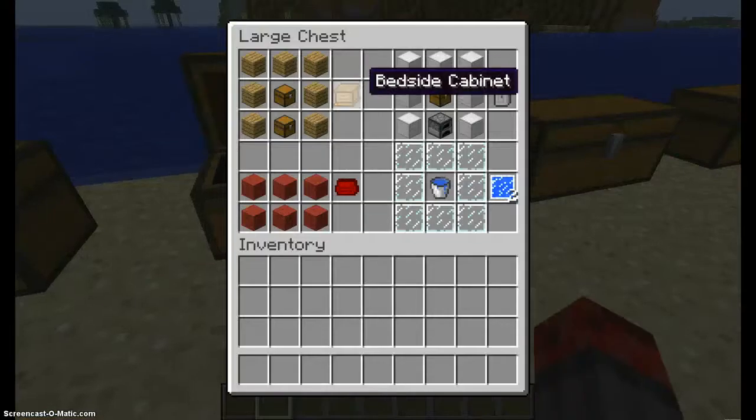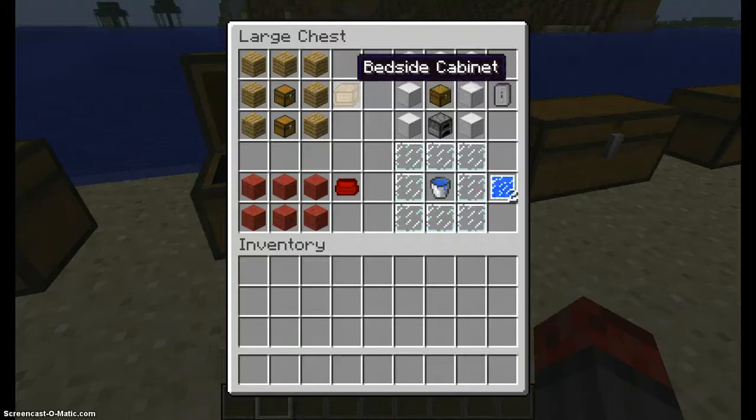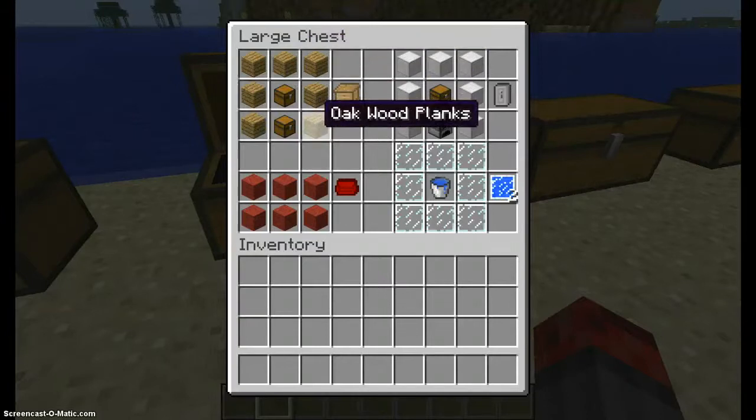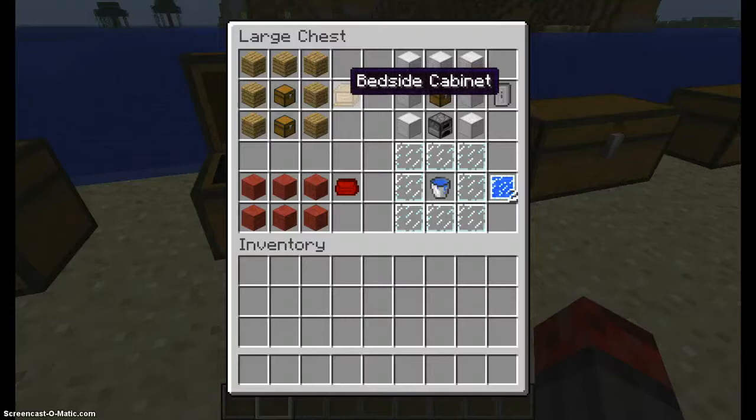Moving on to a bedside cabinet. A bedside cabinet — you put it down and it's like a chest. You need seven oak wood and two chests, and you get a bedside cabinet.